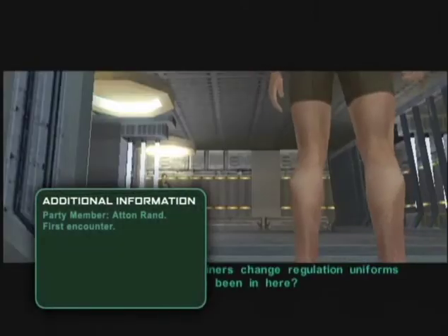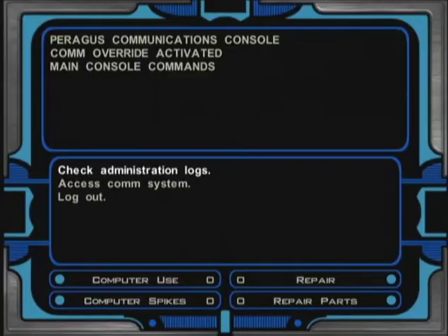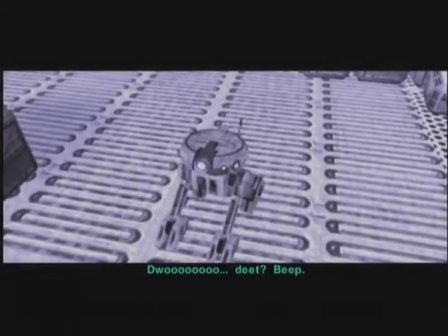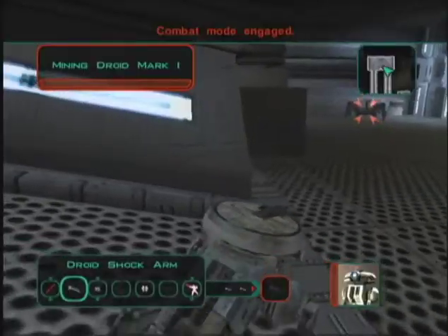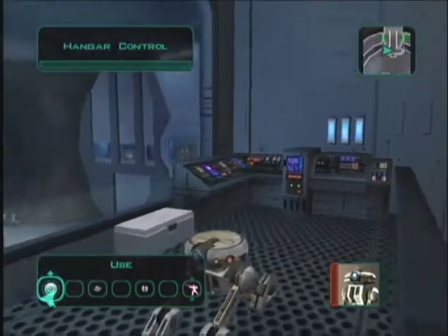Meet and release Atton Rand. He quips about your outfit: "You miners change regulation uniforms?" Return to the computer and check Hangar Bay 25. T3-M4 answers. Guide him, using his shock arm to blast the mining droids, to the hangar controls and repair them.